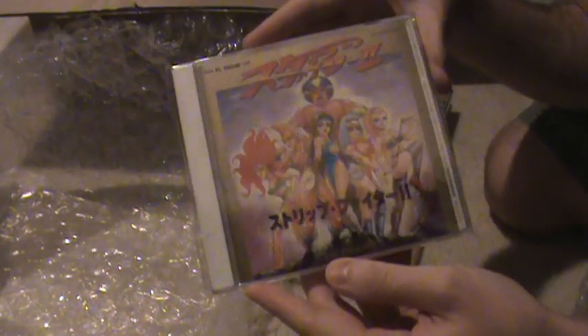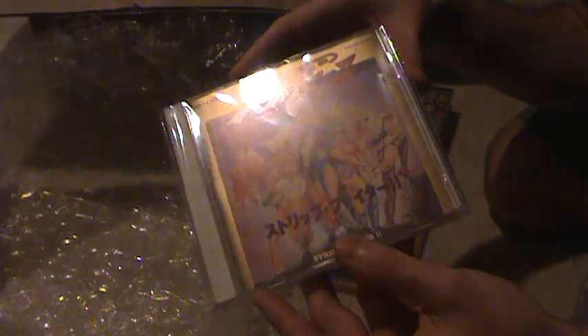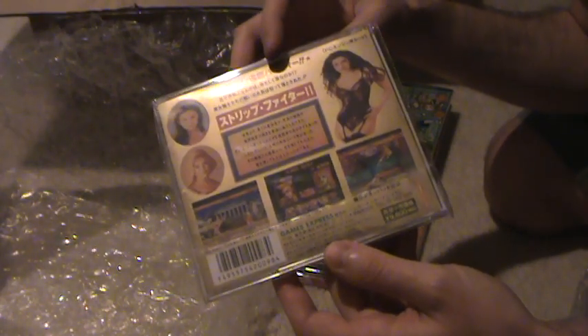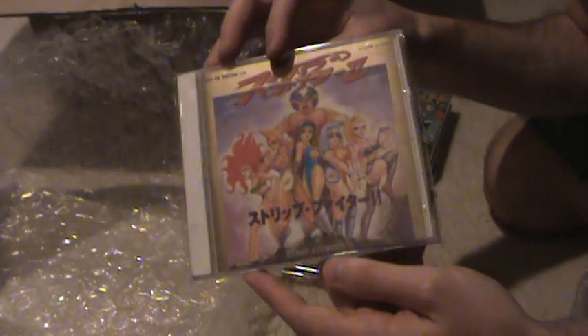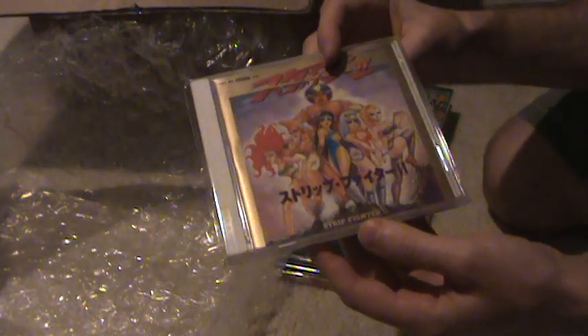This one right here is Strip Fighter 2 — pretty much a parody of Street Fighter 2. It's all girls; you fight and they take their clothes off. It's an unlicensed game by Games Express, who did a bunch of really cheesy mahjong games and pretty much all nudie games — they were all pretty bad. This one has some kind of cheese factor and a little collectability because of that. See the original price tag? It was 9,800 yen — about $100 retail back in the day — and it still goes for a little bit of money today.